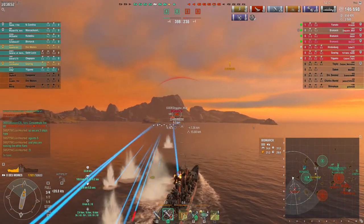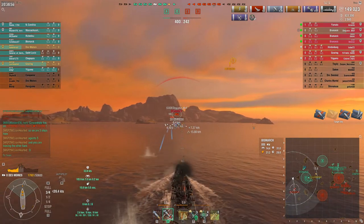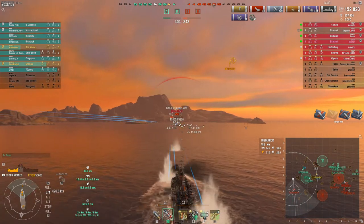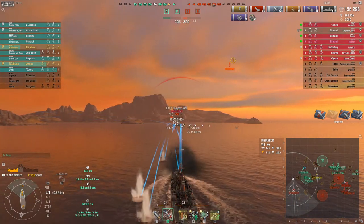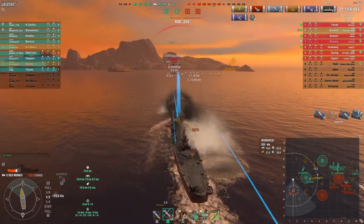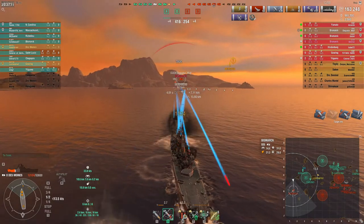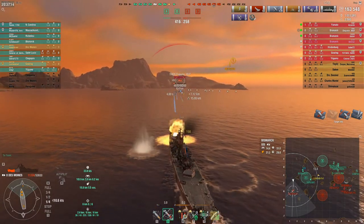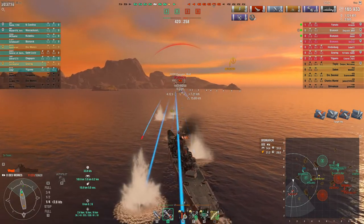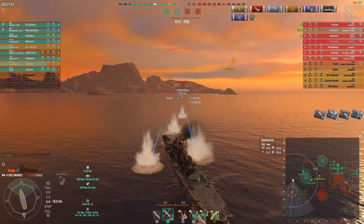Now I'm gonna angle towards him because his guns are not big enough to overmatch, so I can just bow-tank him forever. All he can do are some AP shots on my superstructure which are probably overpens. Giving full broadside to a Des Moines is a really bad idea no matter what ship you're in.